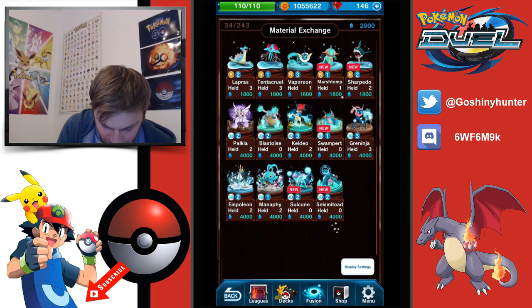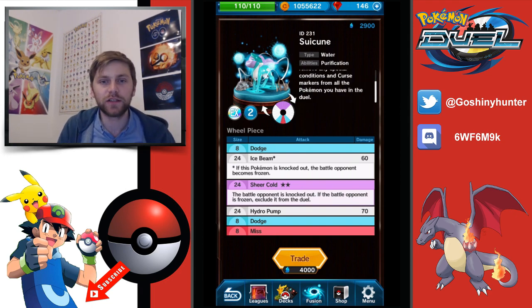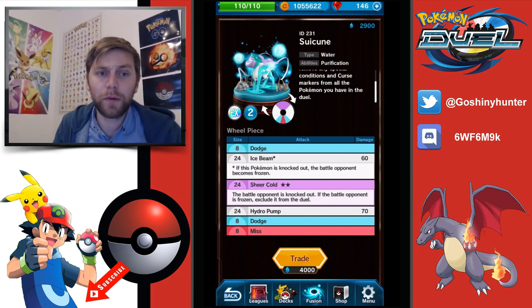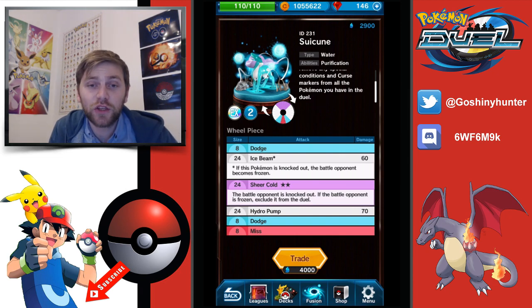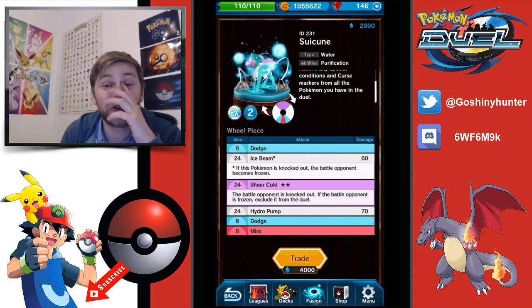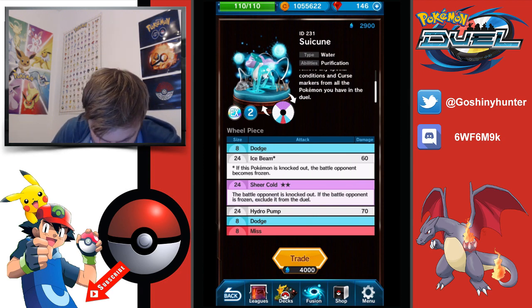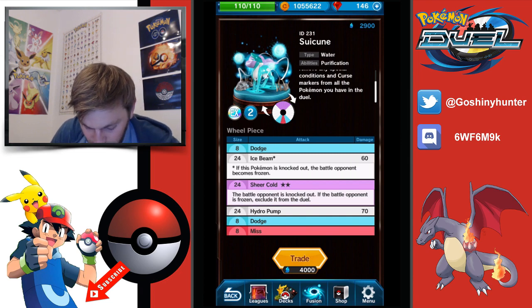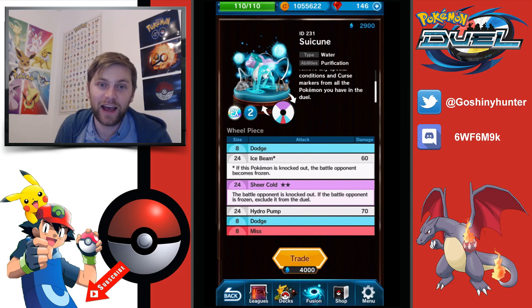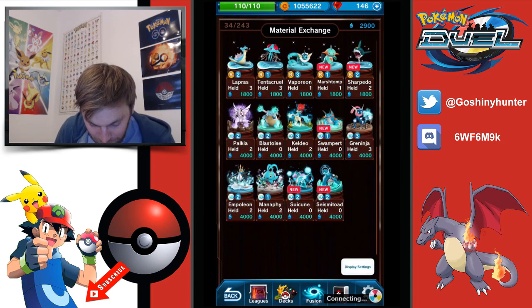Next up Suicune — when this Pokemon moves from the bench to the field, any special conditions or curse markers from all your Pokemon are removed. He's a great combination against your Seismitoad when a deck might be extremely poisoned — you can pull him on and heal everybody. Ice Beam at 80 — he will go to Sheer Cold to the battle opponent, and if the battle is frozen, that Pokemon is excluded from the duel. Hydro Pump at 90 as well. But when you see abilities to exclude from the duel you see lower attacks, and that causes consistency problems.